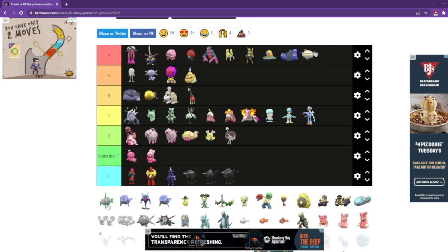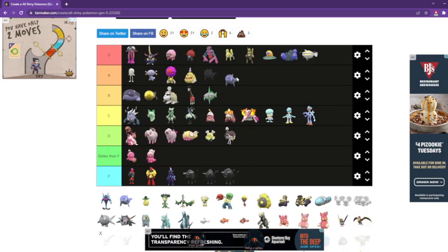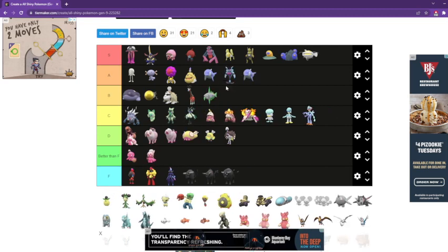Veluza — I don't remember its name — it's a B tier. I like the green, pretty cool. This can go all in A tier. I really like this shiny, and I'm currently shiny hunting it on stream whenever I have an outbreak, because it's a really good shiny.